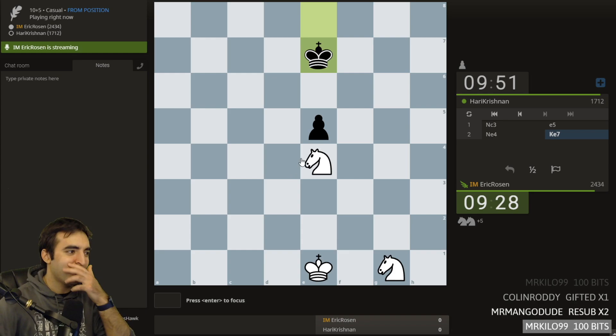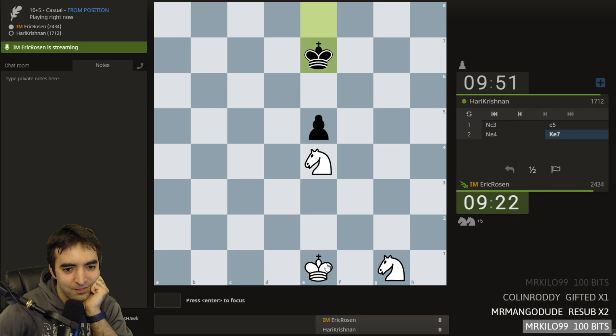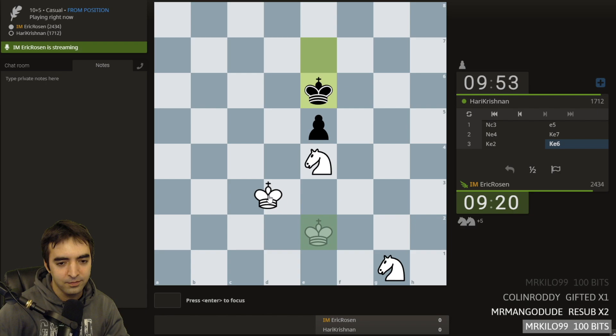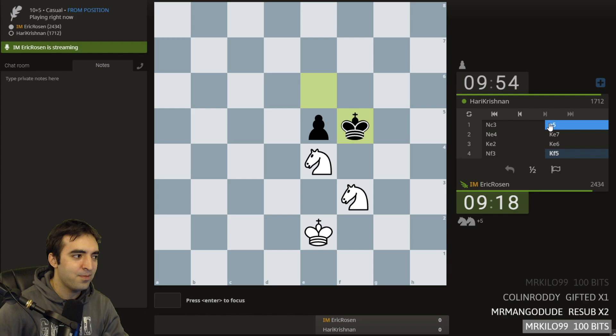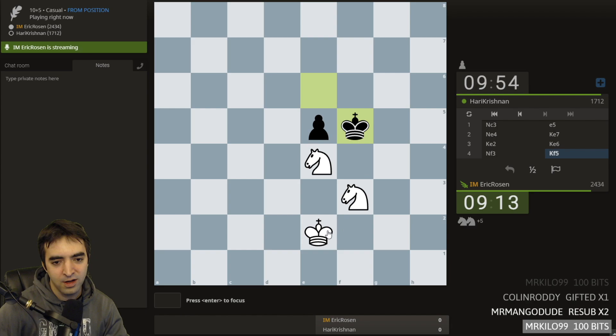I'll try and figure this out on my own. The main issue is the 50-move rule. So I obviously have to get this knight and king into play. If I'm not mating by move 51 and black hasn't moved the pawn, or I haven't taken the pawn, it's going to be a draw.